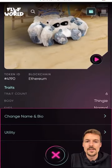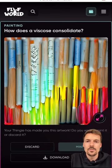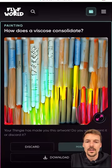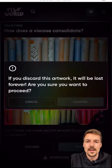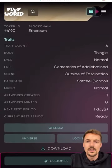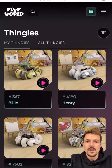You go back to the same place, and here is the artwork the first one created — 'How Does a Viscose Consolidate.' You can click in and look at it, download it, mint it, or discard it. I'm going to discard this one — it's free to discard. Now you'll see he's ready to create again. If you discard the art, they don't need to rest.